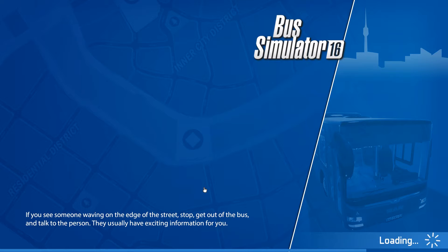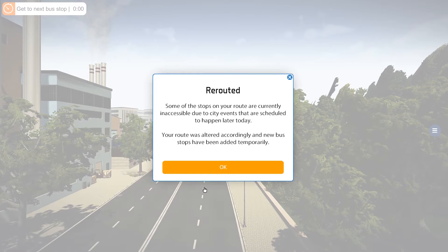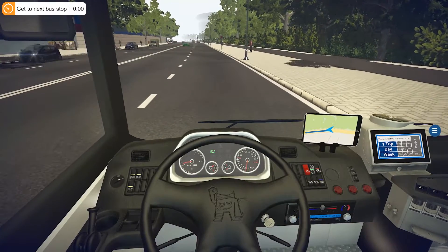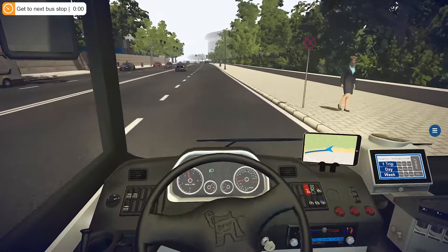Guess we'll have to find out. Some of the stops in your route are currently inaccessible due to city events scheduled to happen later today. Your route was altered accordingly and new bus stops have been added temporarily. Well, that's interesting. I didn't know they could do that. Hopefully that won't affect the objective, otherwise we'll have to be redoing it again.